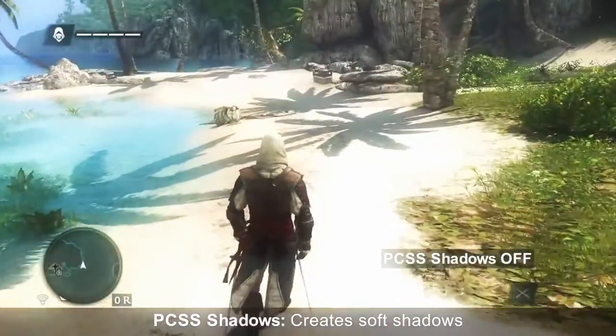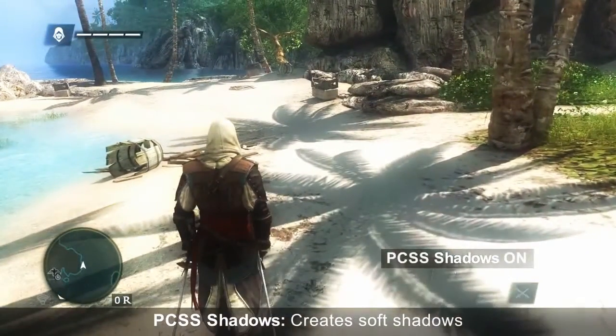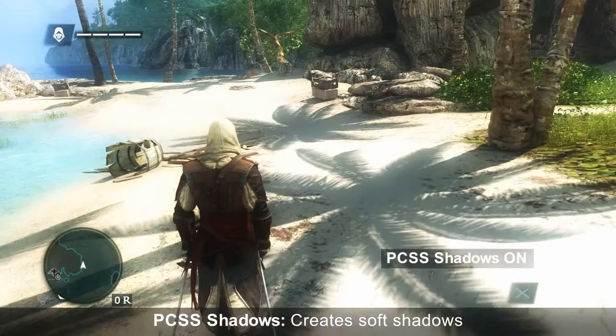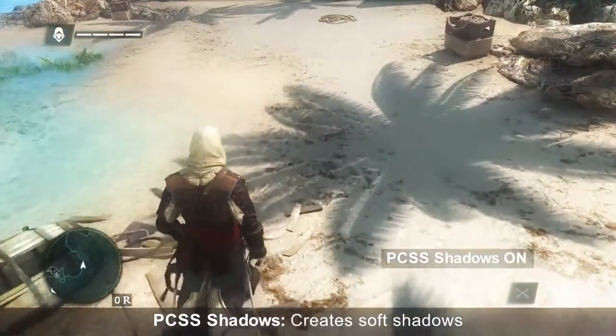In this first scene, we are showing PCSS, Percentage Closer Soft Shadows. This effect takes into account the distance between the character and the shadows and softens the shadows appropriately. It also incorporates the lighting provided by the world, creating the most realistic shadows possible.